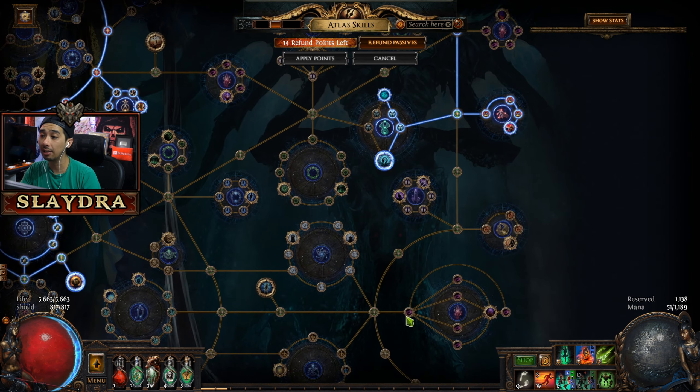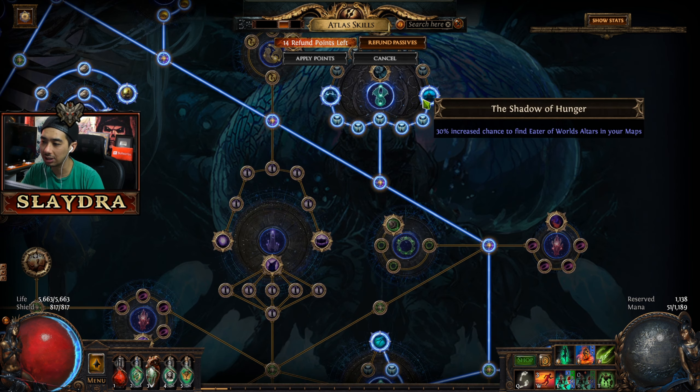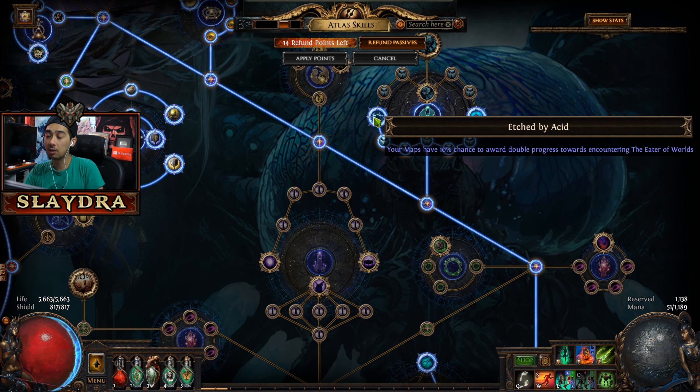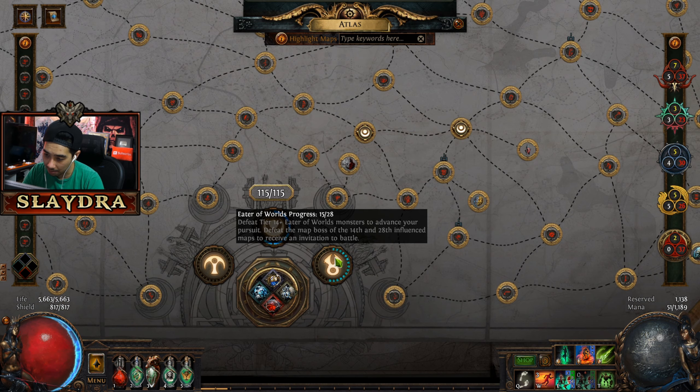You can also consider your Atlas and put in points to have these different Eldritch currencies and more chances for these certain things to spawn in. You can also make it so instead of it being every 28th, there's a 10% chance you get double progress - so instead of getting plus one every time on these little ticks, you will get plus two.